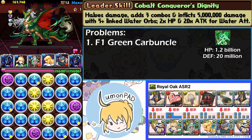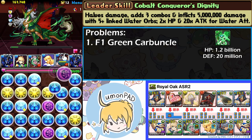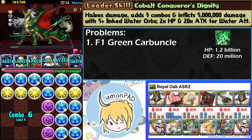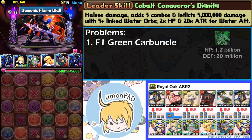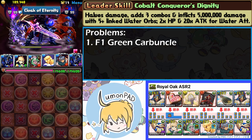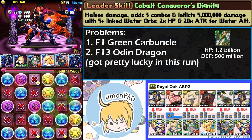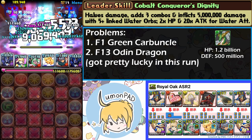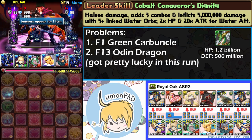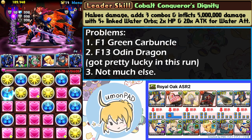One problem I encountered early was the green carbuncle - I had such a hard time killing it. In the end I mapped it out so I saved a bunch of water orbs, broke its super resolve, and then used the Harvest Loot spike to deal enough damage to kill it. The rest of the dungeon went pretty smoothly, largely thanks to Valentine's Andromeda, until I got Odin Dragon. Odin Dragon's wood orb spam is just disgusting for a lot of teams. As long as you don't get Odin Dragon, you're pretty fine for this dungeon with this team.